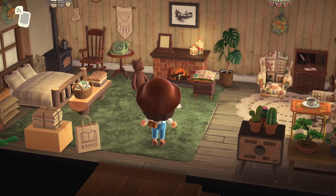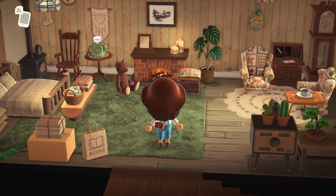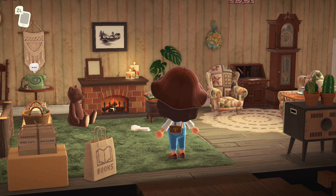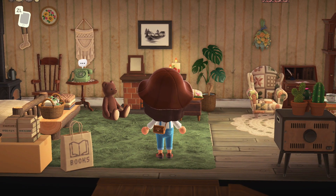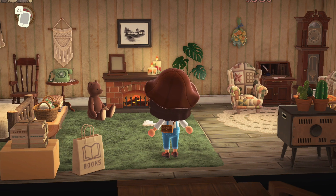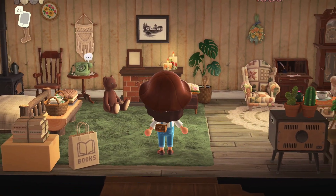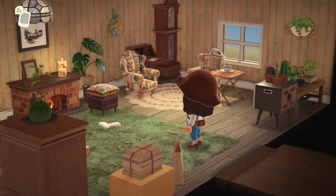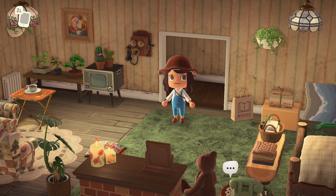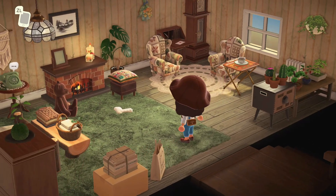Upstairs — the phone is ringing here too. This is such a quaint little room. I love the socks on the floor, the old furniture. This wallpaper is supposed to look old and kind of stained, but I love the vintage quality it brings to a house. For creating a room in an old farmhouse, I love this. So pretty — just a beautiful room.